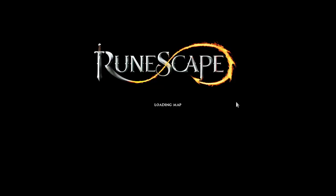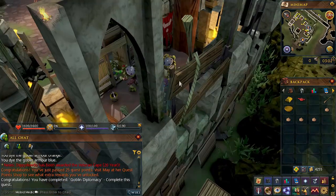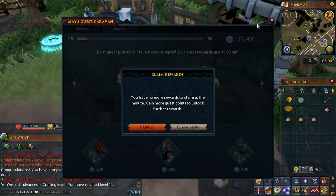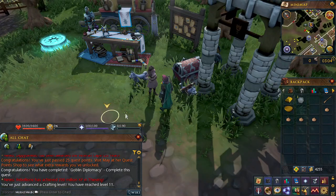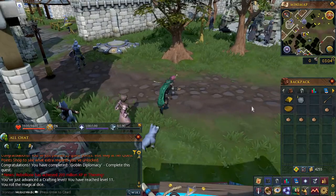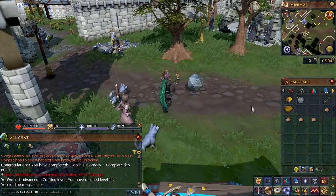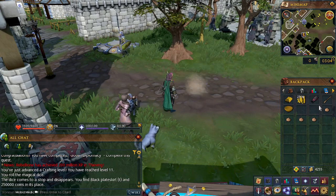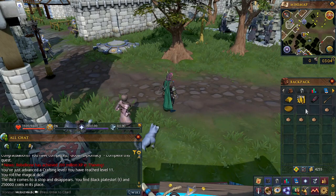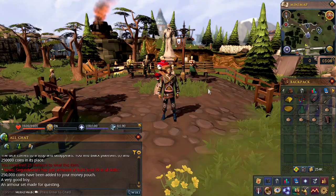We're going to go ahead and head over to May now and see what she has in store for us. May, give me my stuff. Open shop. Flame rewards. We got our die - whatever you want to call it. What did we get? Black plate skirt - worthless. Oh, look at that - 250k!